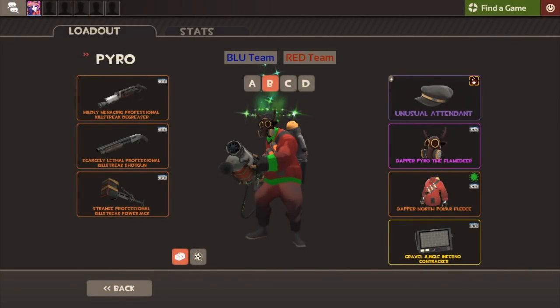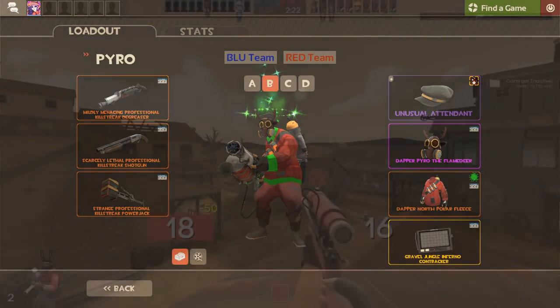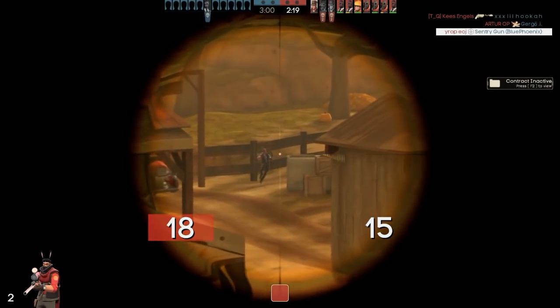To finish off the episode, here is Psycho's pyro loadout, consisting of an arcana attendant, a strange pyro the flame deer, and a strange north polar fleece. The north polar fleece is painted lime and it instantly works great with that arcana effect on the attendant. I love each of the cosmetics individually — arcana is one of my favourite Halloween effects. The attendant and the flame deer work together nicely; you can see the antlers poking out of each side of the attendant with minimal clipping issues. The lime paint works really well with the arcana, and overall it's just a really nice looking loadout.